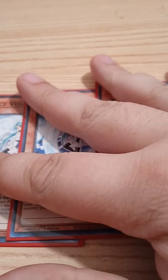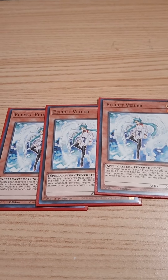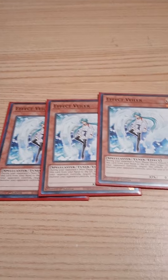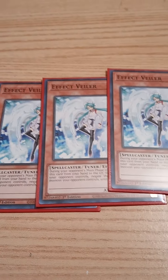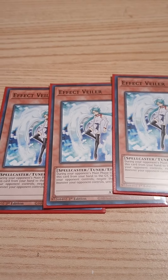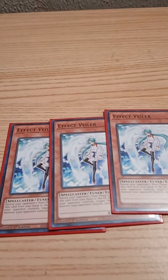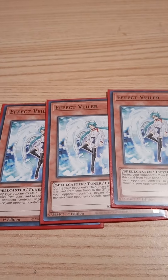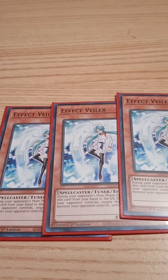For the final monsters in the deck we only play Effect Veiler as a hand trap. I used to play more hand traps. I would normally play Ash Blossom for the Despia matchup, but Scythe lock works just as well against that matchup. I just don't have Ash right now, so Effect Veiler is a good card — it helped me a lot in my matchups. Three Effect Veiler, really good.